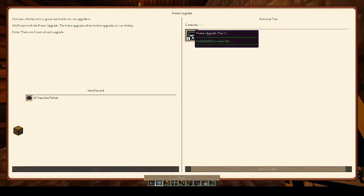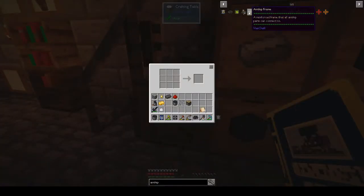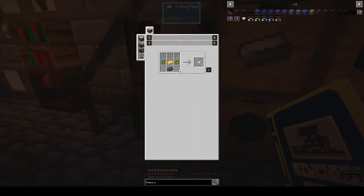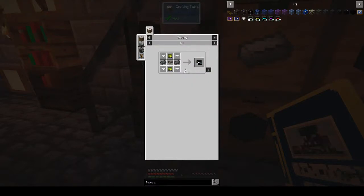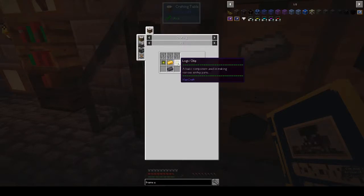Frame upgrade tier one. Frame casing - oh, we need to make lots of logic chips. We need two, two there, but each of these has two - that gives you four. So we need four logic chips. We can make two - what are we missing? Gold ingots.